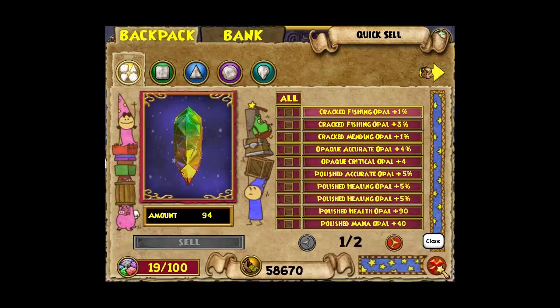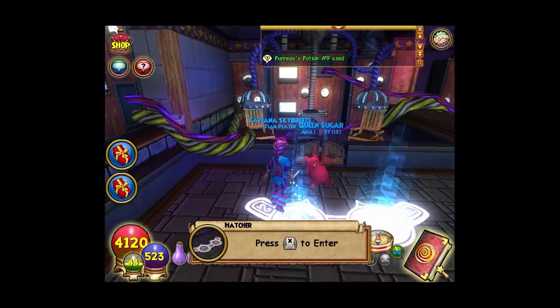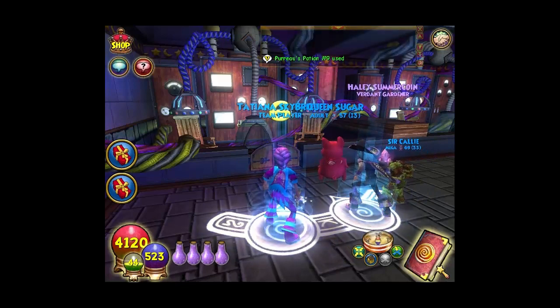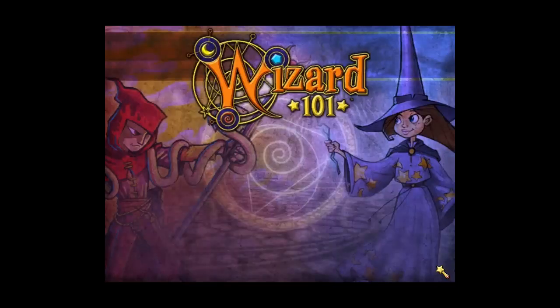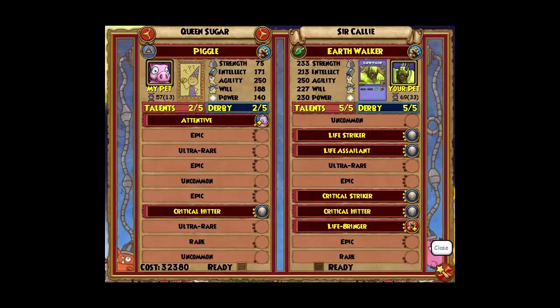I had enough for this process, but I went through the entire process with no volume — so sad. Okay, so the first hatch: my pet got critical hitter and attentive, which is a selfish talent. So now we're going to take it for the second hatch. The agility is already at 250, so that's max.